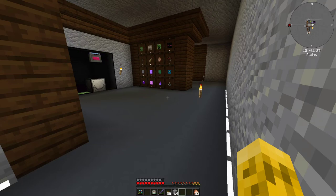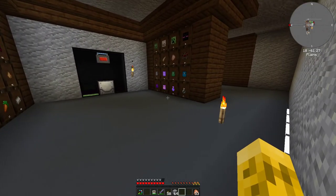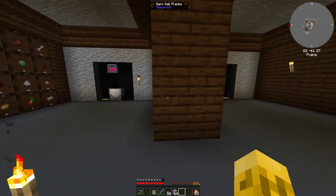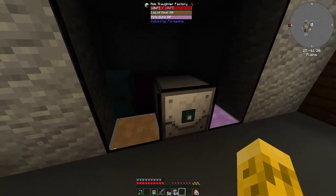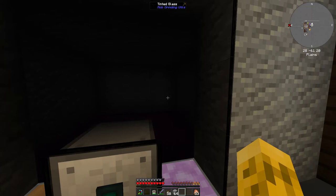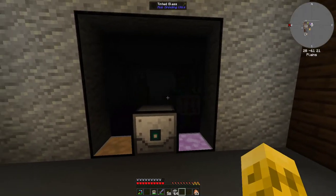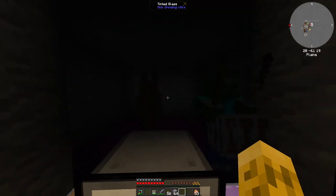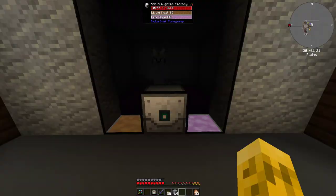Welcome back to Stone Block 3. As promised, I fixed up these mob farms - they are both hostile mob farms. This one gets our liquids through the slaughter factory, and it's really clean with everything hidden below the ground. I really like this setup. I'm not sure why they're not dying - it's just a little bit slow; I could put some upgrades in here.